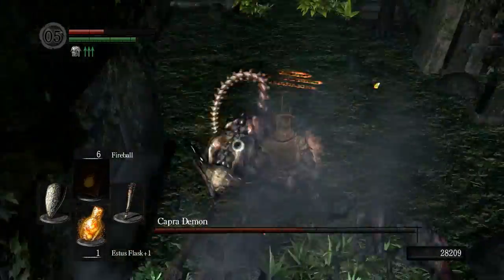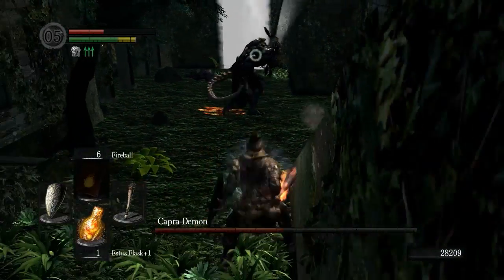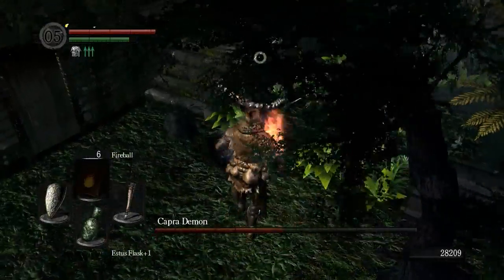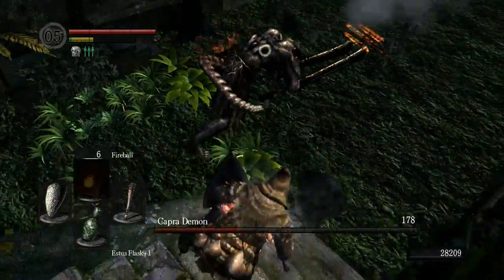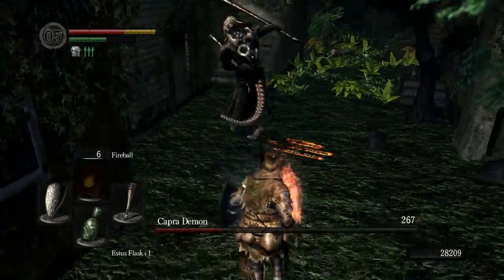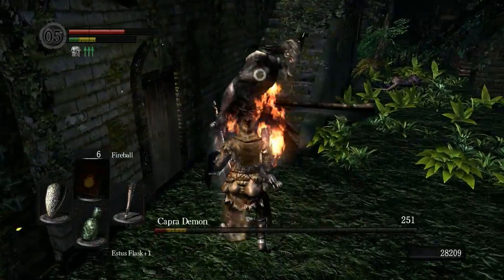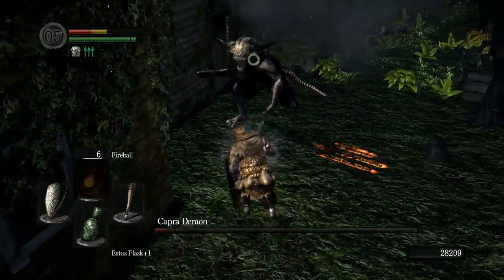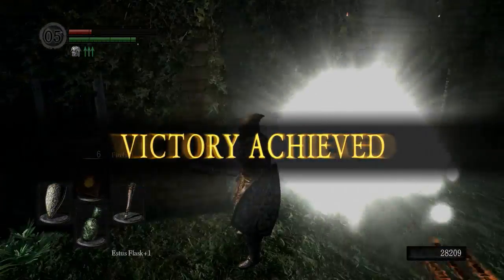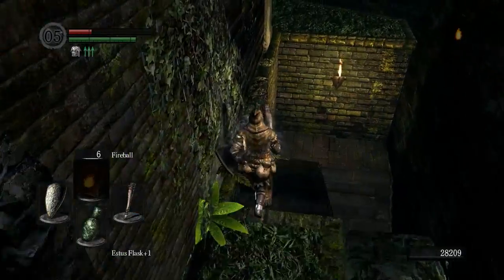There's another thing you can do to take out the dogs: you can run up the staircase and as they come at you one by one, you can take them out with either spells or fireballs or just club them across the head. I love the fire on the weapon, it looks awesome. Jump attack! Victory achieved and the Crapra Demon has been defeated.